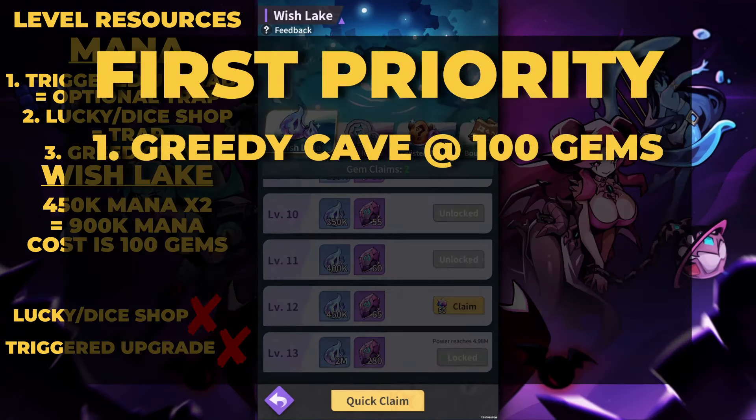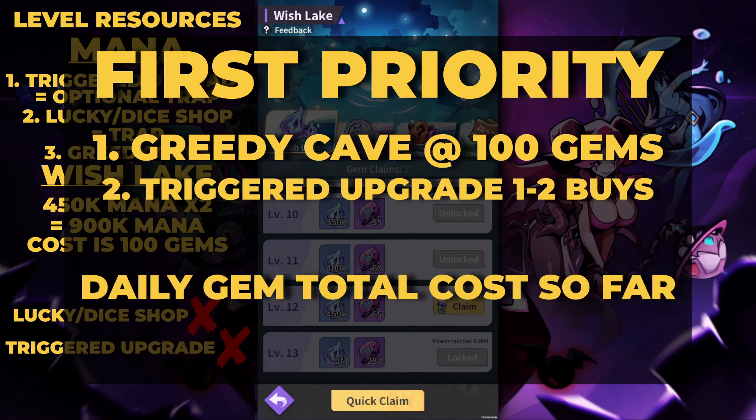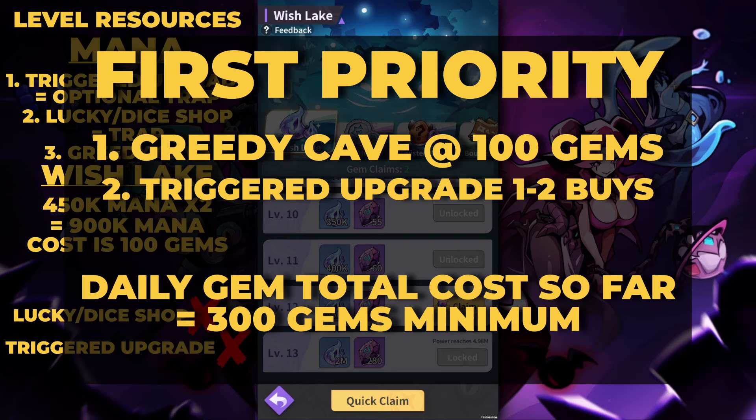So first priority, without a doubt, regardless of what stage you're at — early, mid, or late — buy the two gem claims every day from the Greedy Cave's Wish Lake for 100 gems total. If you really need more, use the upgrade trigger deal after. Daily gem total cost so far is now at 300 gems.